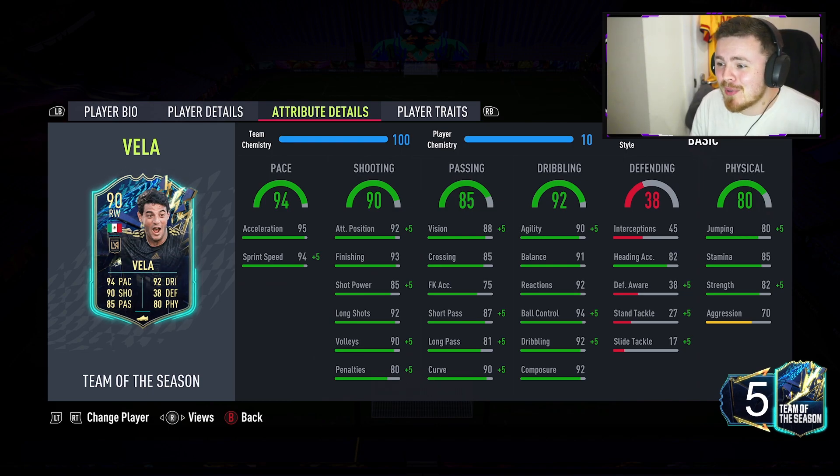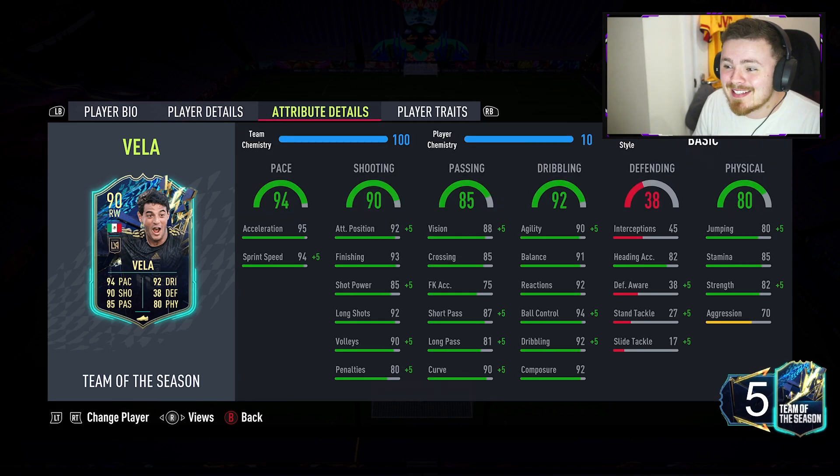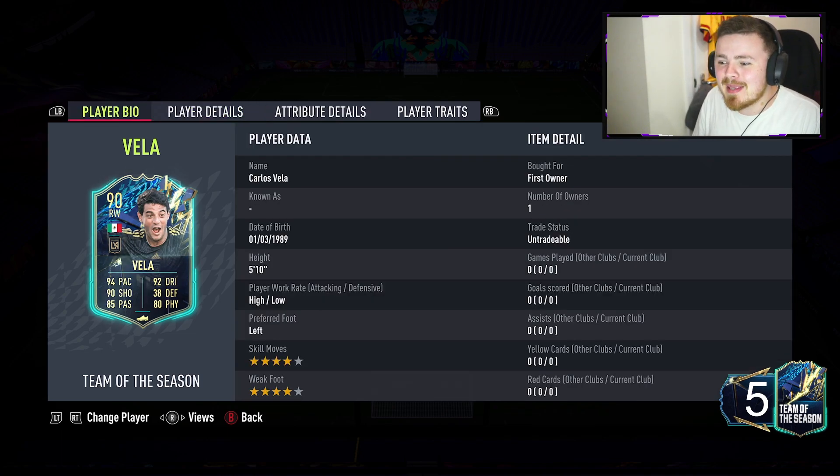Pace looks fantastic, hopefully he feels really quick on the ball. Shooting stats: 93 finishing, 92 attack positioning. Passing and dribbling - all 90s across the board. He's got a bit of physicality to his game as well. Finesse shot trait - oh yes - left foot finesse shots, my bread and butter, and outside the foot shot. This card looks really, really nice boys. Potentially more than just fodder. Every single department is pretty consistent - let's see how much of a beast he is.